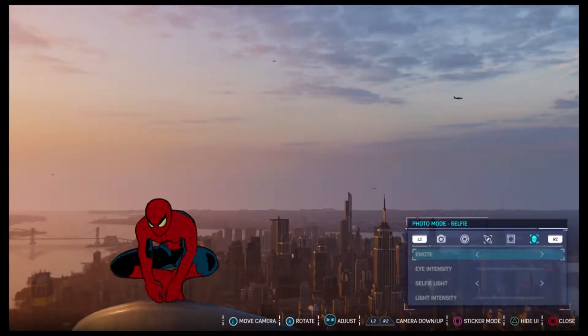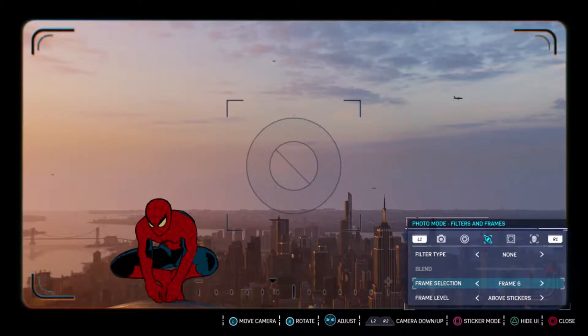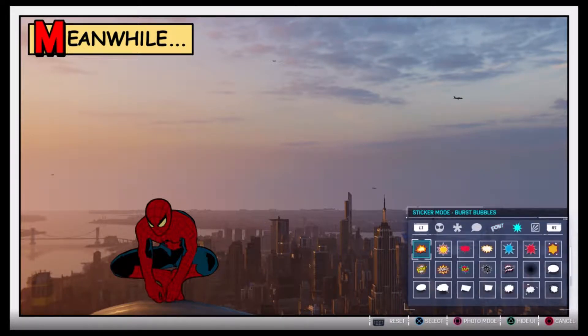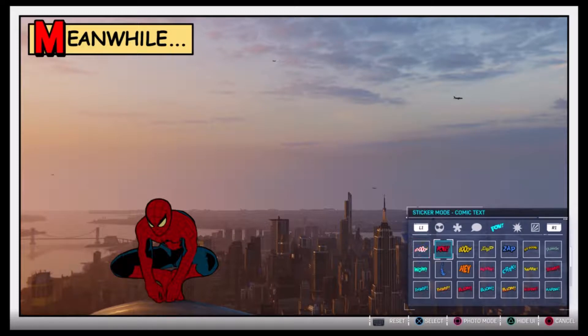Another positive, and the first example of it in the video, is the photo mode. At nearly any moment in the game you can hit the pause button and go into photo mode, which lets you take a screenshot of your current moment. You can select frames or backgrounds, take a selfie where Spider-Man poses, and even change the expression of his eyes. The mode is actually pretty detailed with a lot of cool stuff you can do in it.